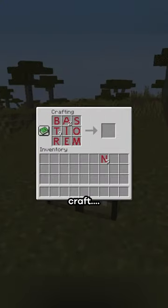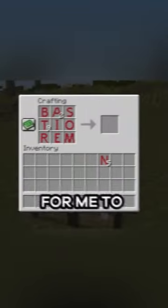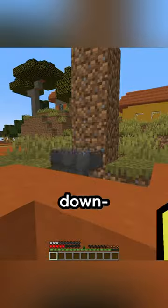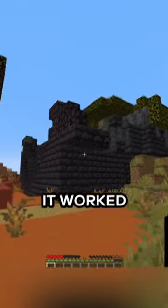And now I can craft. Oh yeah, there's no room for me to craft. Wait, I have one more idea — put all the letters in here, throw this anvil down, and all the letters are gone. So it must be — it worked!